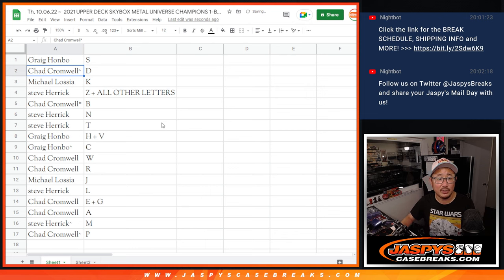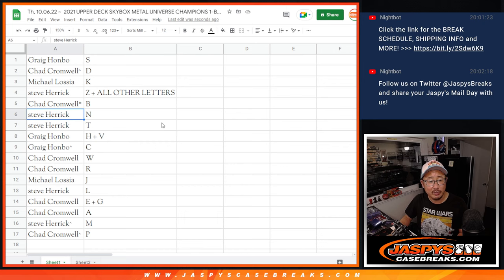Greg with S, Chad with D, Michael with K, Steve with Z, and all other letters not on this list. Chad with B, Steve with NT, Greg HVC, Chad with WR — wide receiver. Michael with J, Steve with L — looks like leg right here. Chad with EGA, Steve with M, and Chad with P. We've got AMP right there as well.